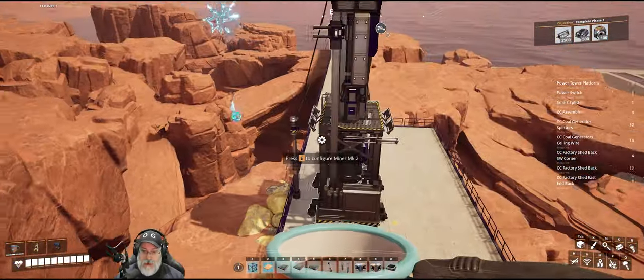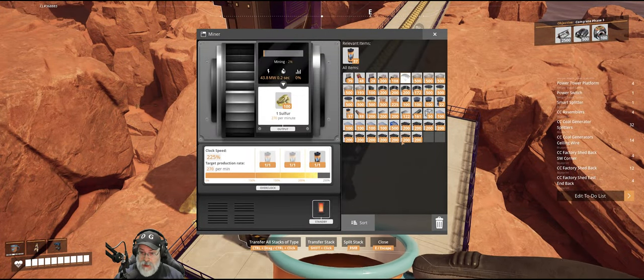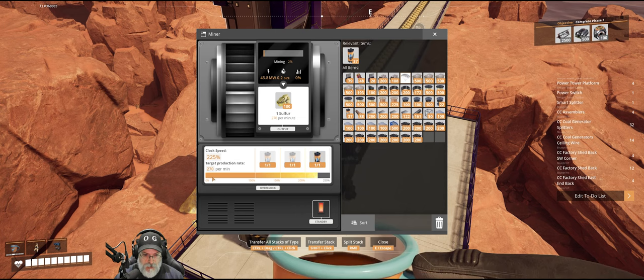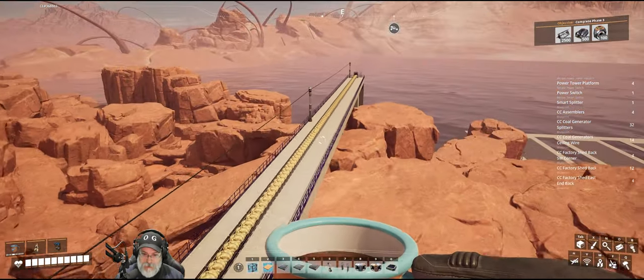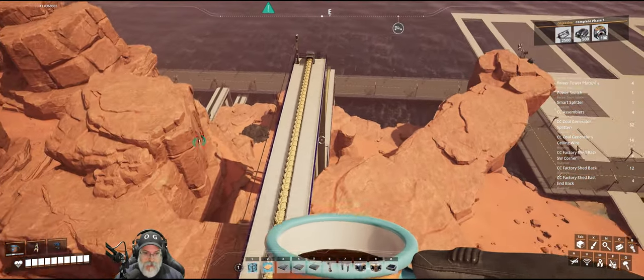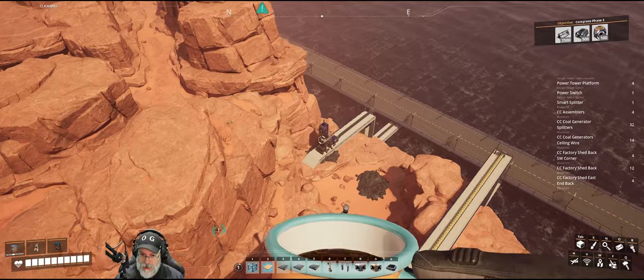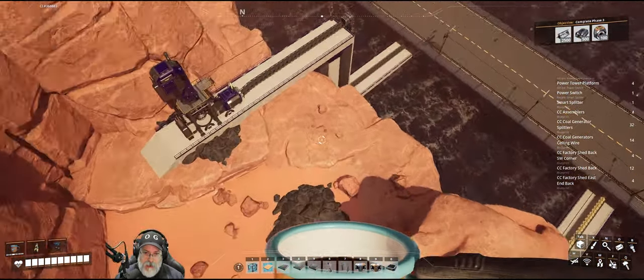So that'll be a priority for us for sure. This is only a normal node, so it took me three shards to get this one to 270, but it will max out to 300 when the time comes. And then the other node - I don't think I mentioned this - but the node back down there is a pure node. So that only required one shard on the mark two miner to get it to 270.